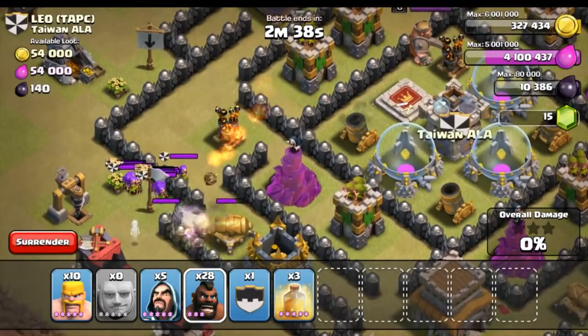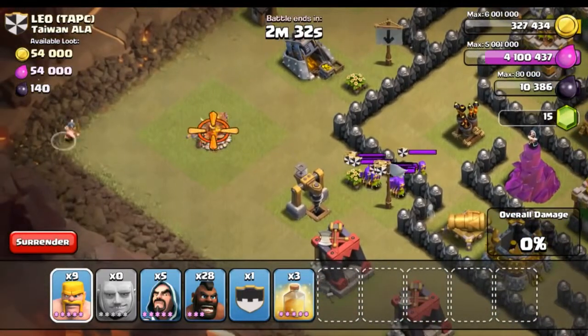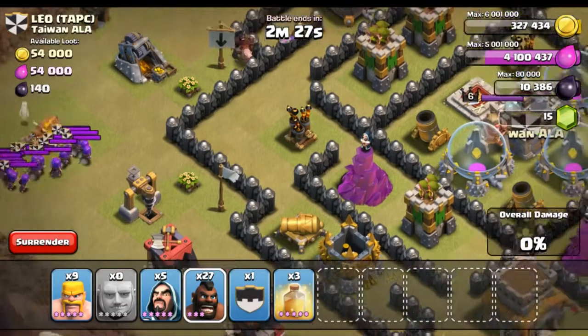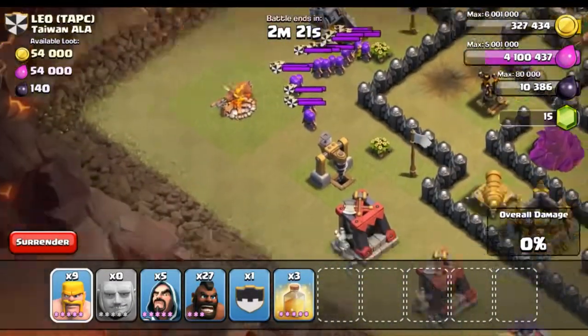This isn't going so well — let's distract them over there. Drop one more hog rider to try and get some more troops out. Okay, we got a giant bomb out and a wizard out — that should be enough. Let's go ahead and bring them to the top.